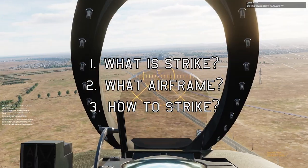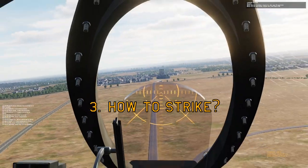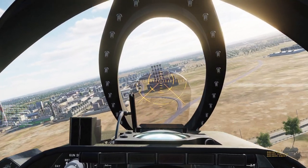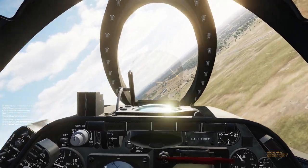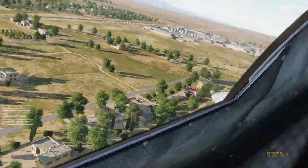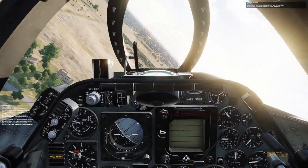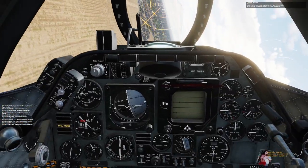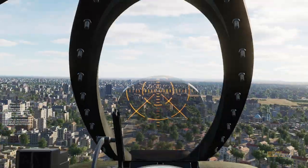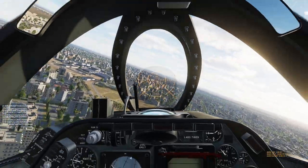Now, how to actually carry out these strike missions — starting with what you can expect to see at these targets. If you're going after logistics trucks, those are absolutely easy — simply unarmed trucks with no defences at all. All other targets are much harder. The depots marked with a house on the map are a series of bunkers with relatively low HP and easy to take out, but they are defended by SAM sites — radar SAM sites — as well as radar AAA.